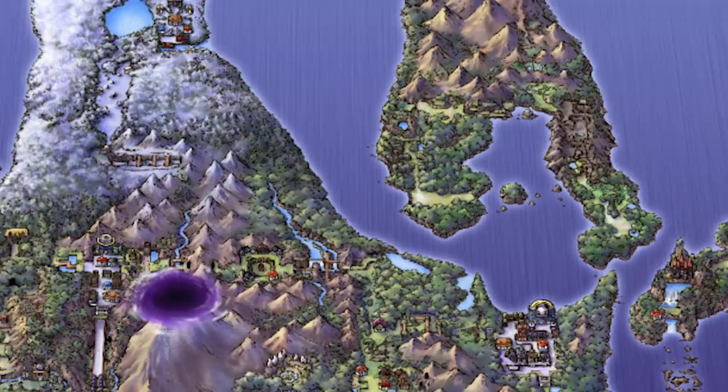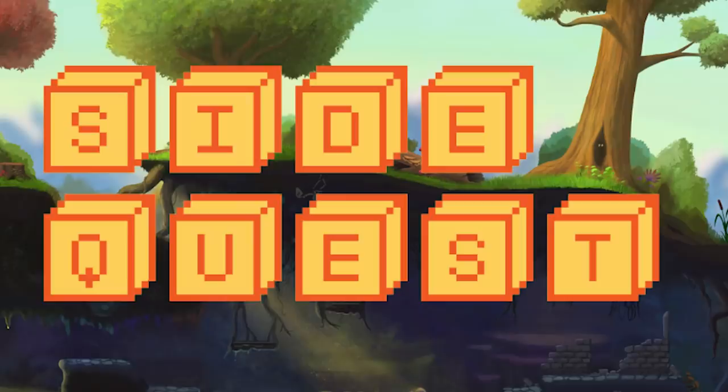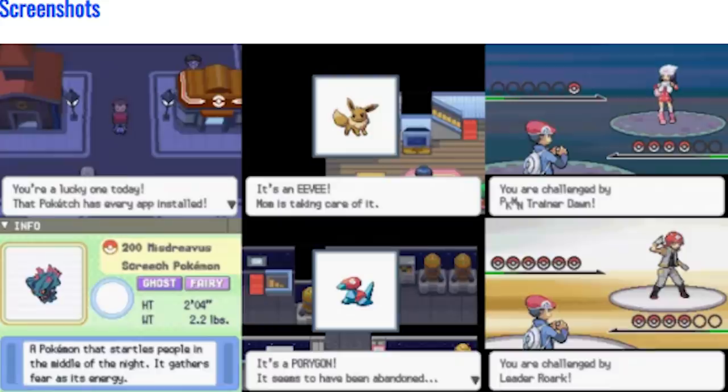Some areas in Platinum were never really used that much, like the Regigigas Temple or the mansion right below Hearthome City. In this ROM hack they've actually implemented side stories with quests you have to go through. A ton of quality of life improvements have also been made, like TMs being unlimited, and there's a speed up patch that makes it run way smoother.